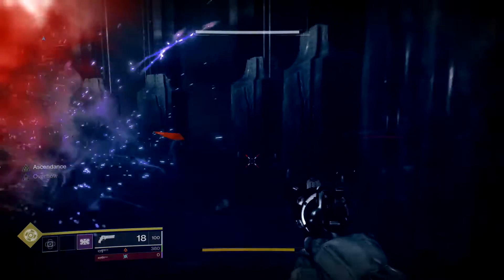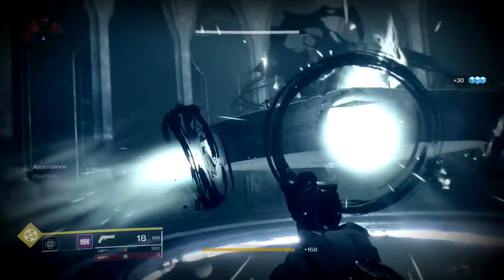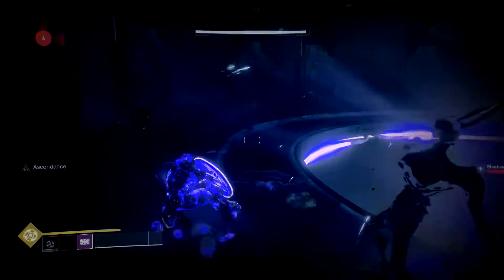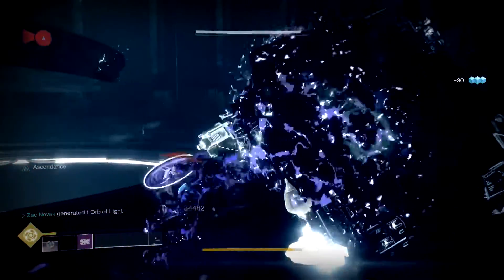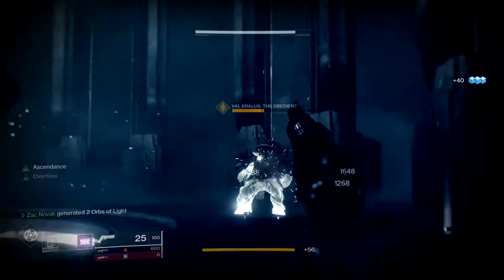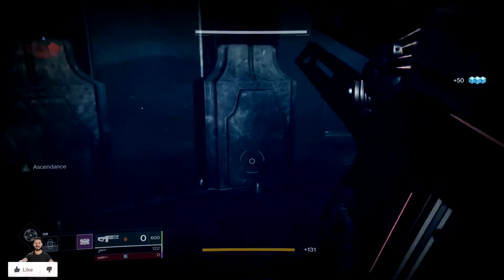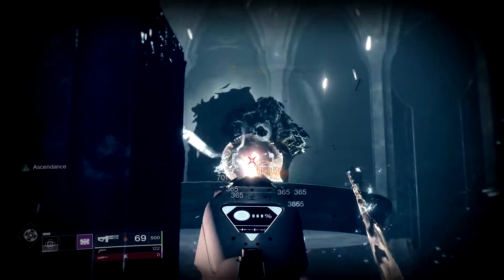Anyway, once you get to the top you're going to want to take out the bunch of adds — the Shadow Thralls, as they're called. And take out this big guy because the big guy is the main target. If you're a person like me, on a Titan you haven't played in a while, you're a little behind on things like super and all that. I just realized I don't have any heavy, so I switched out to my backup weapon — Prometheus Lens.